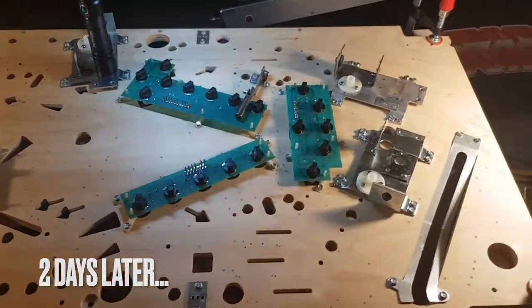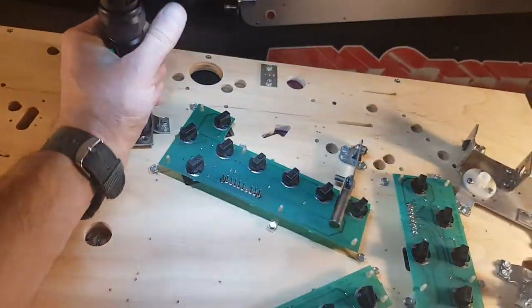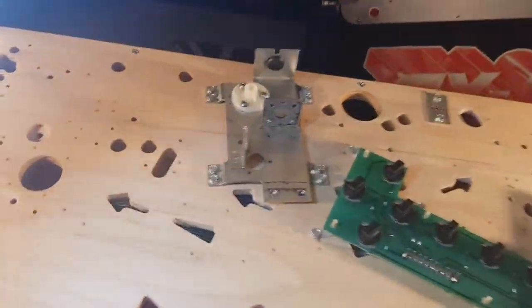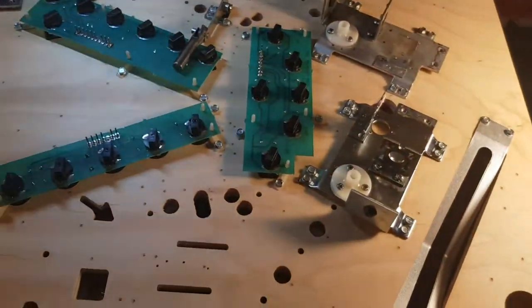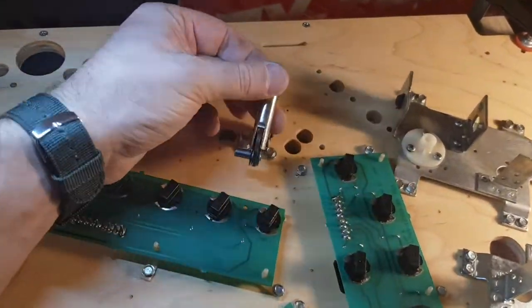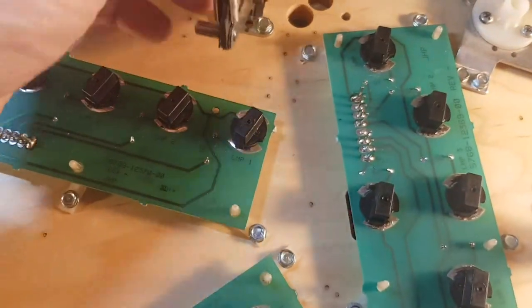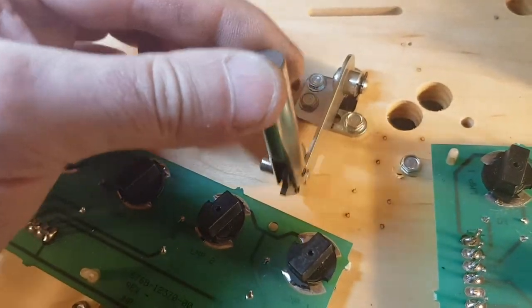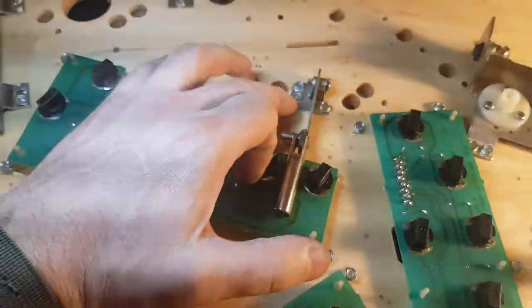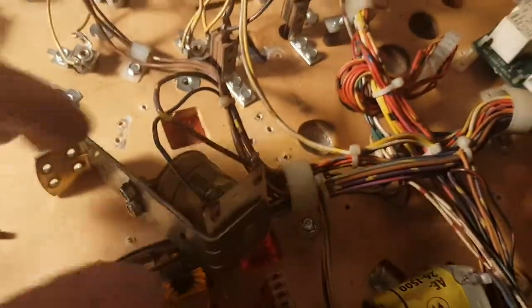Here's a little progress from where we're at right now. We got all three of the flipper mechs - at least the brackets cleaned, changed the bushings, and got them installed on the new playfield. Now I'm sitting here working on the slingshot mechanisms. I noticed there's supposed to be a limiting tab here that prevents this from going down too far and hitting the wood - it doesn't look like it was installed on the old playfield at all. Little things like that you'll find and you've got to fix up.